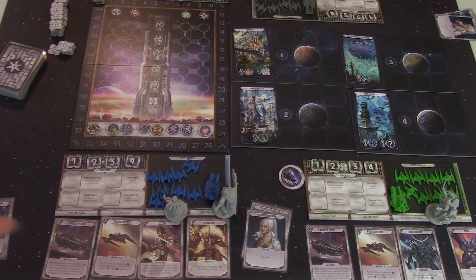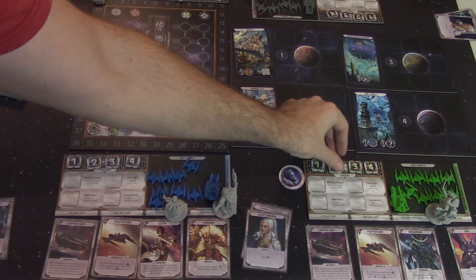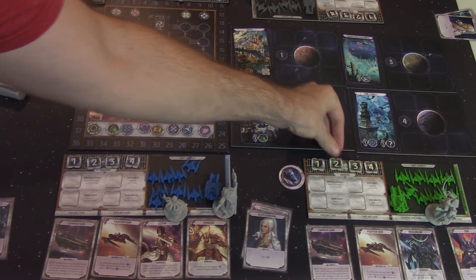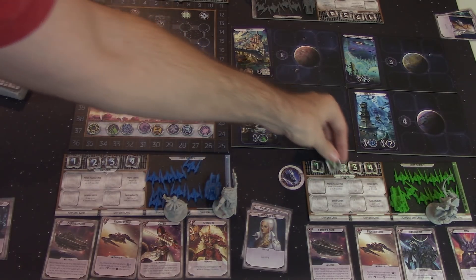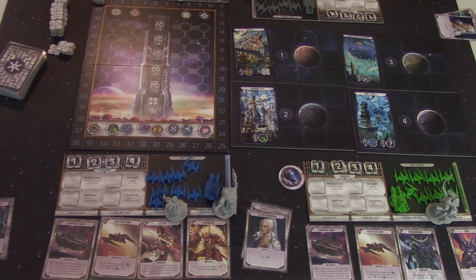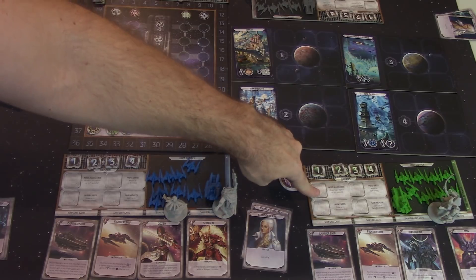Starting with the green player, we can begin the game. The first thing they're going to do is decide to pick an order token and place it on one of the actions. Now, if you have wealth, you can actually increase the value of X. So let's talk about the different orders that we can take.